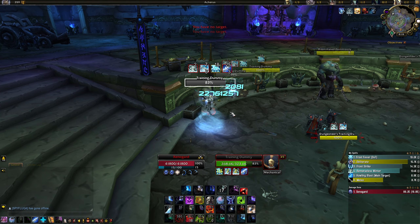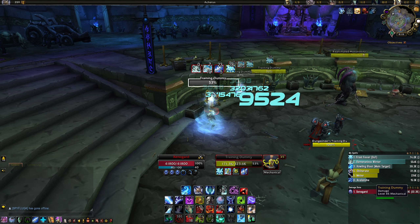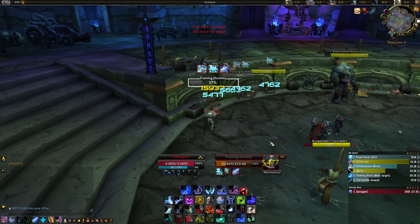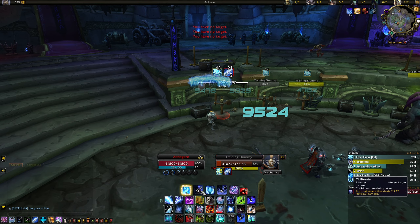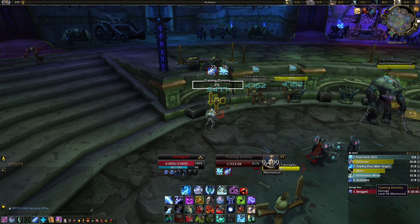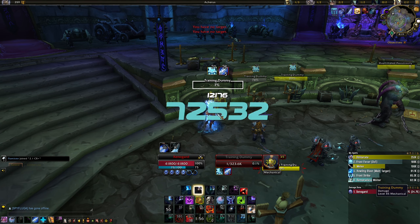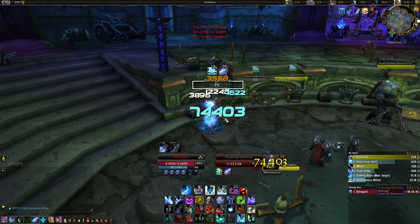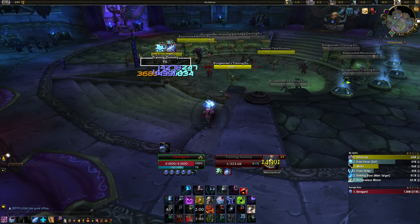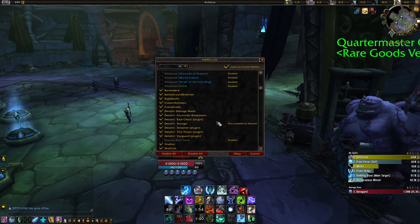Next is Classic Numbers. I've received a couple of comments about this — the damage numbers you see on screen are made via Classic Numbers. It's mostly a matter of aesthetics: light blue is frost damage, white is melee hits, and yellow is pure physical damage. For instance, if Obliterate is not under a Killing Machine proc it will appear yellow, meaning armor is factored in more. But if you proc Killing Machine, the Obliterate turns blue. It gives a Burning Crusade / Wrath of the Lich King vibe which I quite like.